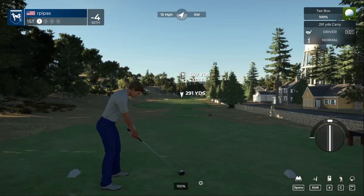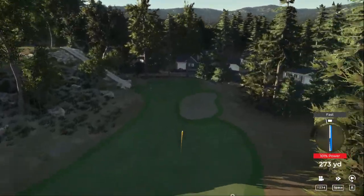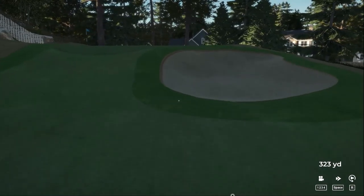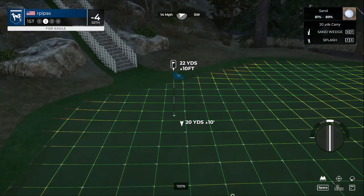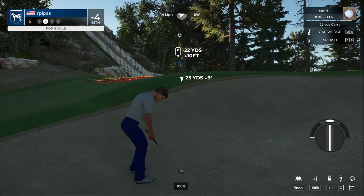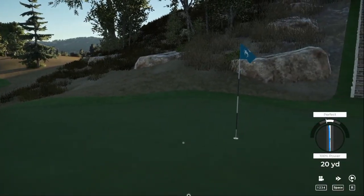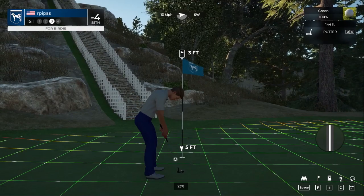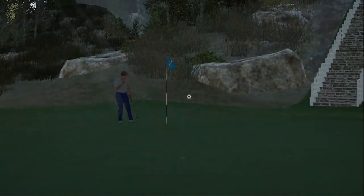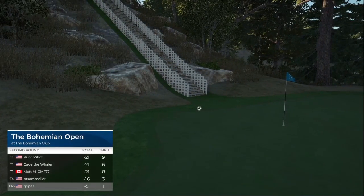We've got a nice favorable downwind. It should be good enough to find the sand trap. Let's see if we can get up and down for birdie. That is close enough to do so — we stuck it nice and close. Birdie putt. There we go. We're kicking things off under par already.